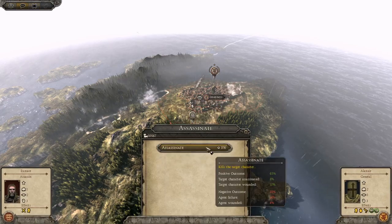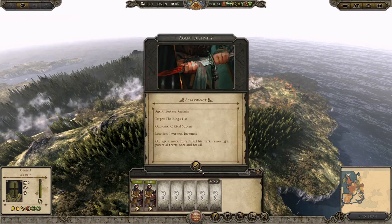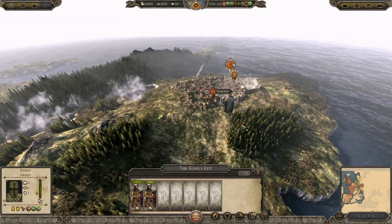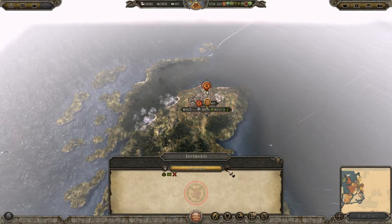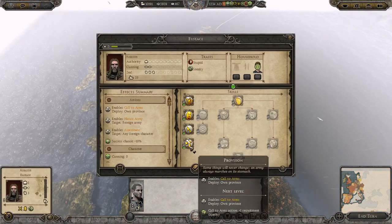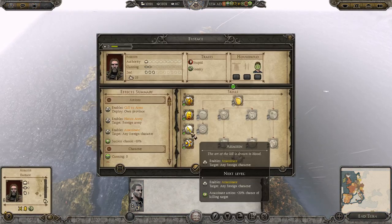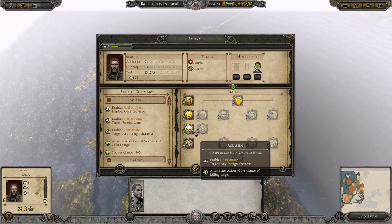I can assassinate this guy - let's try and kill him. We just killed Alistair, I don't know if he's the king but he might be. We've leveled up our assassin from doing it so that's fine. A 20% chance of killing our target again - that guy is going to be very deadly.